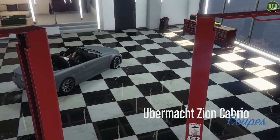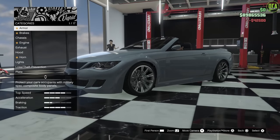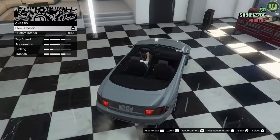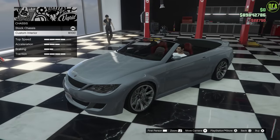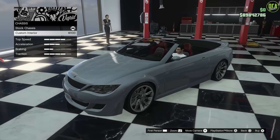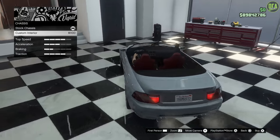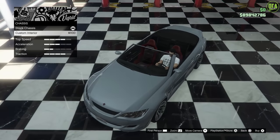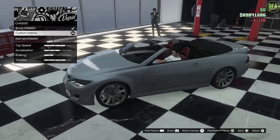Alright, Zion Cabrio, let's do it. As usual, armor, brakes, chassis — so you have the custom interior. Now, on the normal Zion, it gives you the custom interior and a roll cage, but obviously, this being a convertible, you don't get that roll cage. So you just get the nice custom red sports seat, which I really like. I think it gives it a nice look in the interior, so definitely do that.